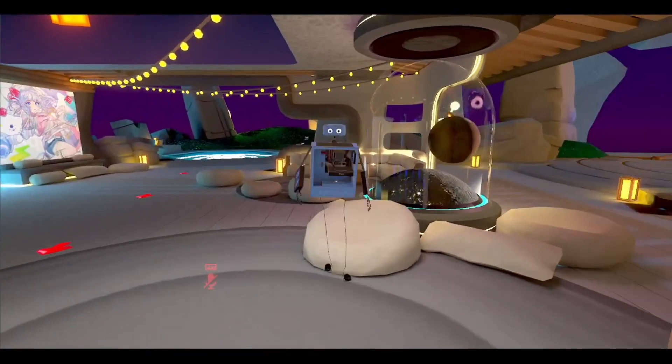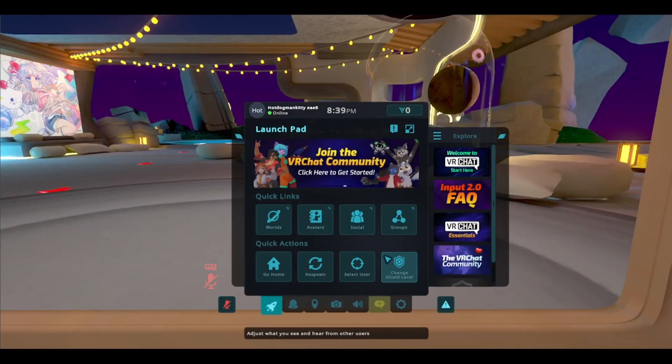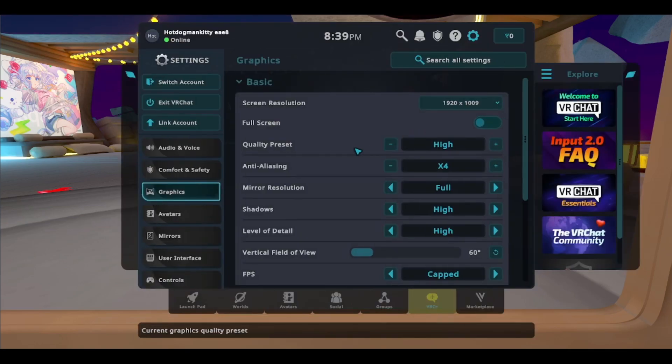Let's go back to changing your graphics, which is found in your menu. Go to the Settings option and open it up. For more options, go to the Graphics option on the left — it's just below Comfort and Safety. Here you can change the screen resolution, full screen, and everything else, but the one we want to change is our Quality Preset.